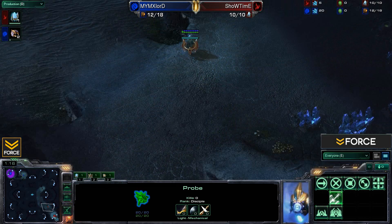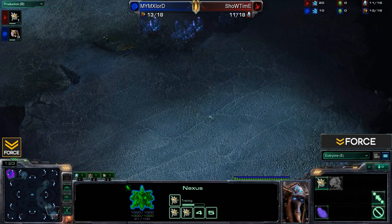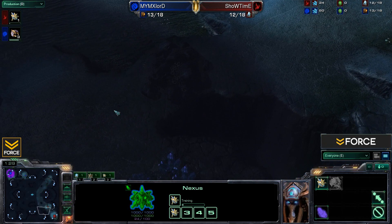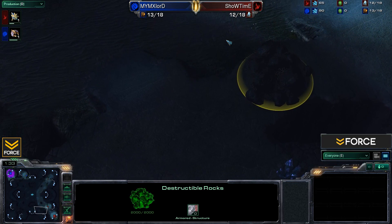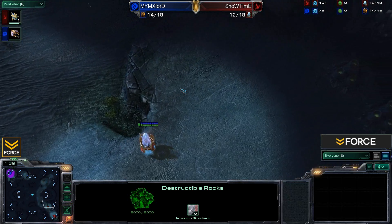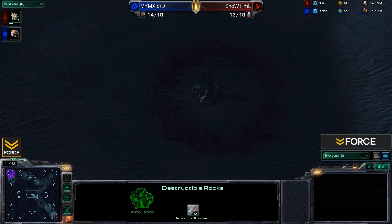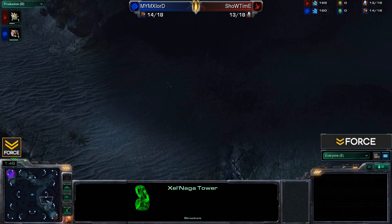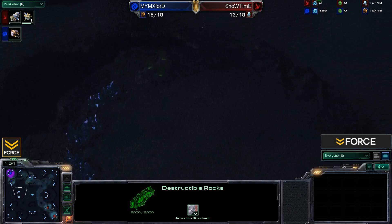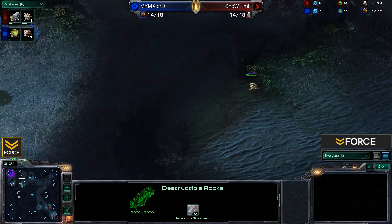Let's take a quick look around the map. Showtime will be going Forge Fast Expand — his main is relatively small, leading into the natural expansion. There are rocks blocking a path to an expansion you'll want to break down for easier access when moving to your third. There's one central Xel'Naga tower, some rock-guarded expansions, and everything else is pretty much mirrored.